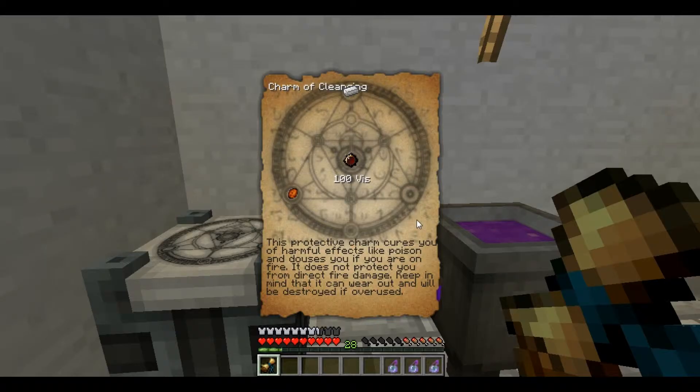This protective charm cures you of harmful effects like poison and douses you if you are on fire. It does not protect you from direct fire damage. Keep in mind that it can wear out and will be destroyed if overused.